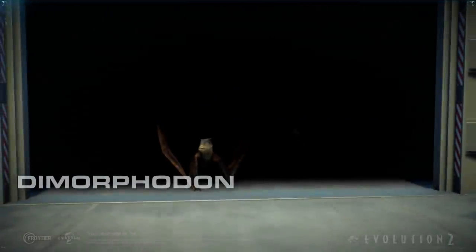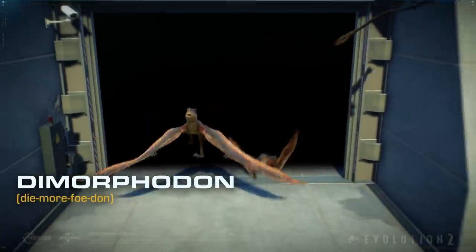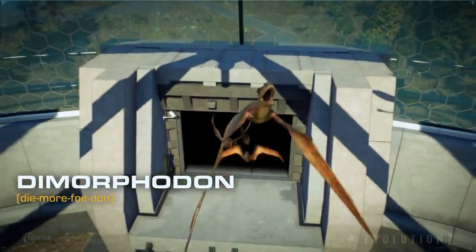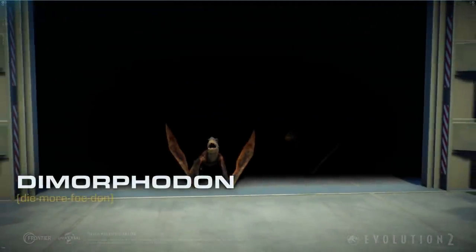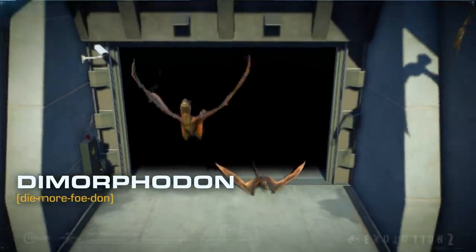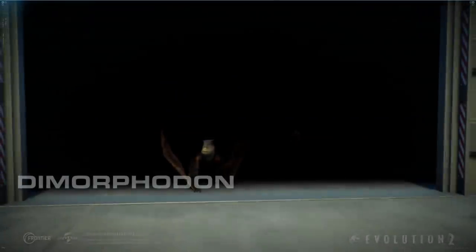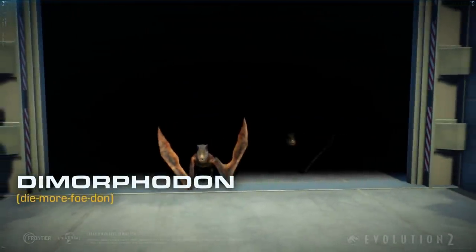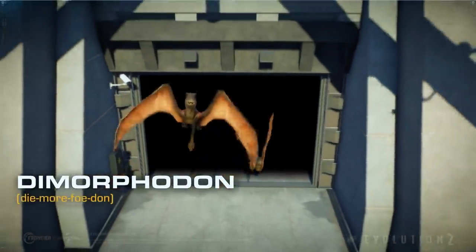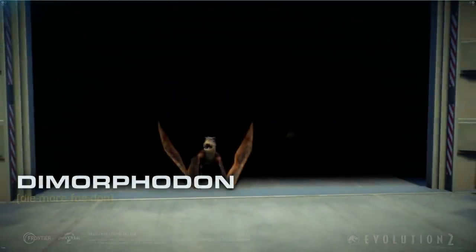What's really cool here is we're seeing our first quadruple prehistoric creature release. We'd seen a double release before with the Amargosaurus, but here we're seeing the egg clutch system fully in effect, with four Dimorphodons all being released as part of one hatchery animation. It's really, really cool. It's a nice mix of animations as well — the first one walks out cautiously, growls a little bit, looking around, scouting the area. The second one follows along. The third one is not interested and zooms out like a bat out of hell, which is very appropriate for the Dimorphodon.